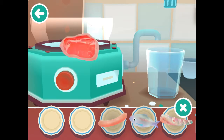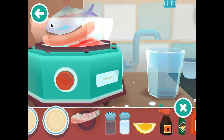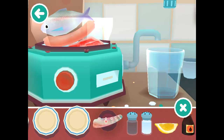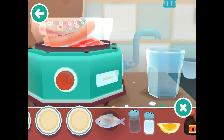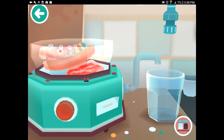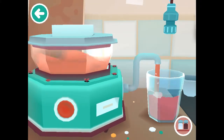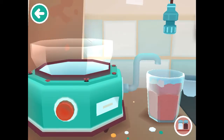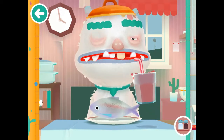Now let's see — we're going to make a meat smoothie. I guess you can't put everything here, so I'll just fry that fish. Can you put stuff right here? Let's go see if he likes it.